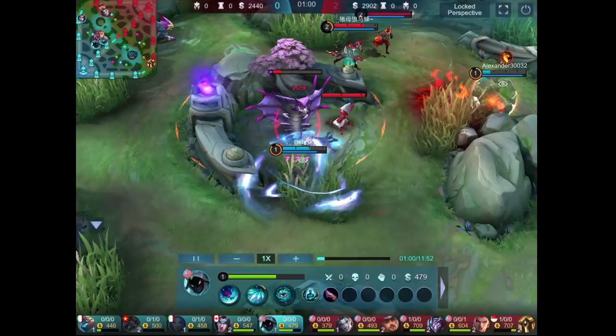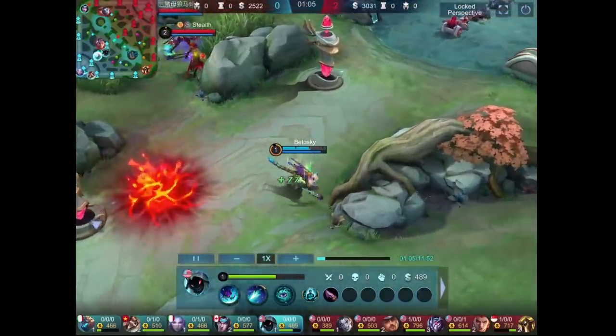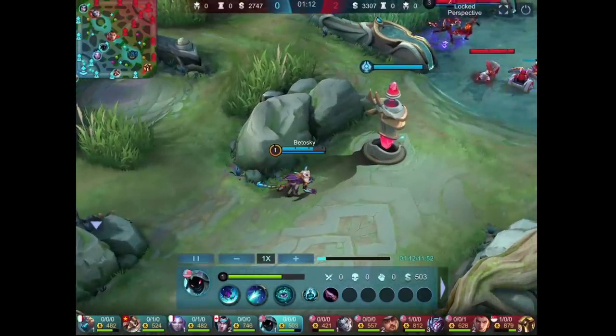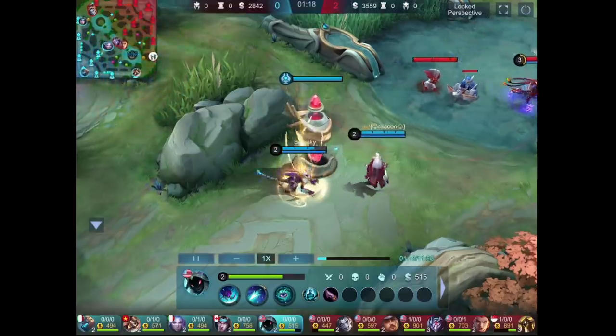And this just happened — I miscalculated the damage from Helcurt's second skill. The enemies are level 3 and 2, while we are all still level 1. But that's all according to plan. The more challenging the game, the more entertaining it is, right? I am still trying to reconnect the cable and reset the recording software, so you will see that my movement is a little bit weird.